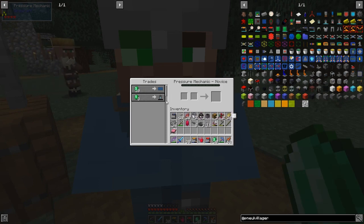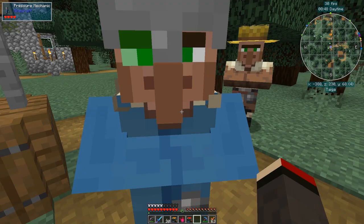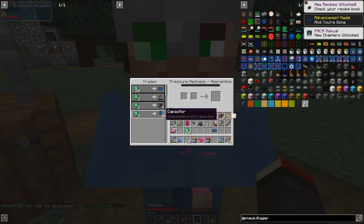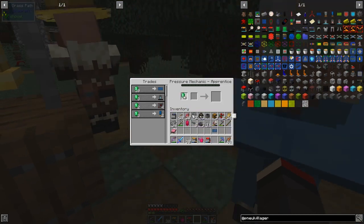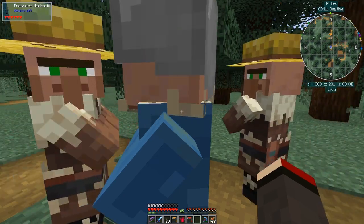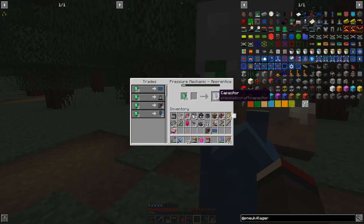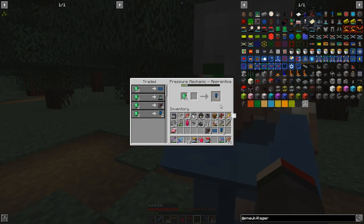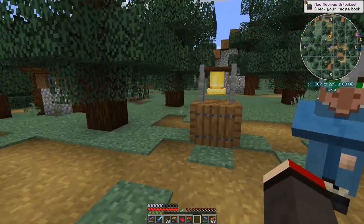I've got 30 emeralds with me, so we'll definitely get one. We put that in, click that in — we want one of those. Let's make sure we don't get more than one. So he gets a new level because he's now no longer a novice. I've made the achievement! He's now giving me all sorts of bits and pieces — logistics modules, capacity upgrades, four for two emeralds — that's a good deal. He goes up a reasonable amount when we buy capacitors. So now we've got a load of new recipes basically because we've got this PCB blueprint.